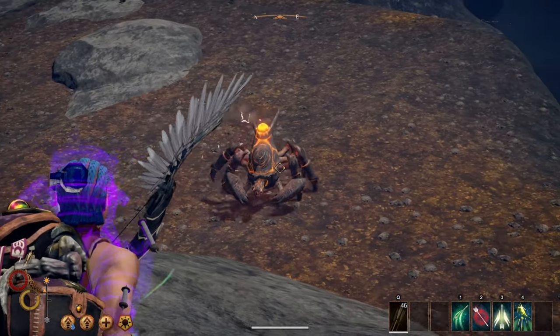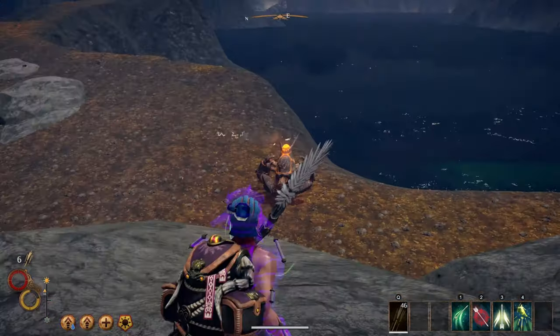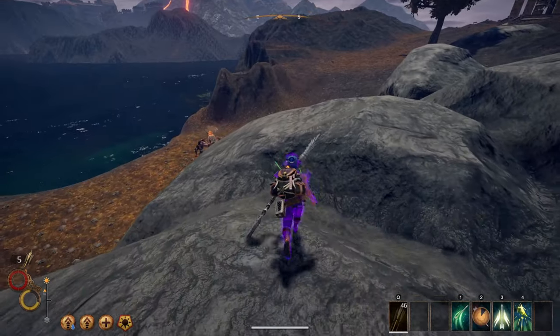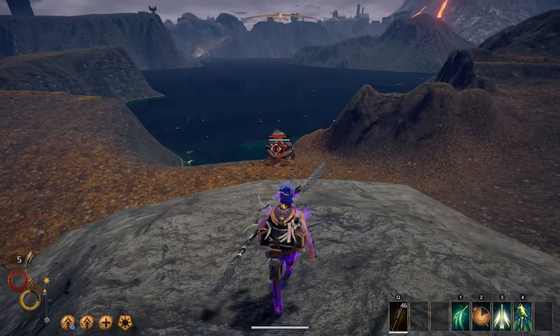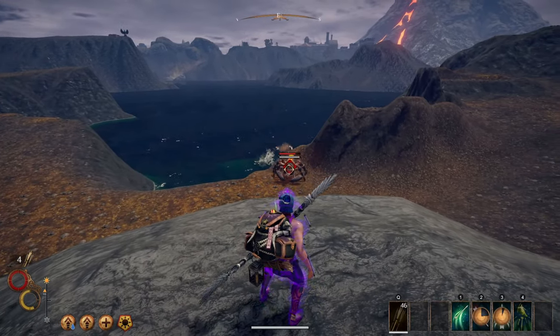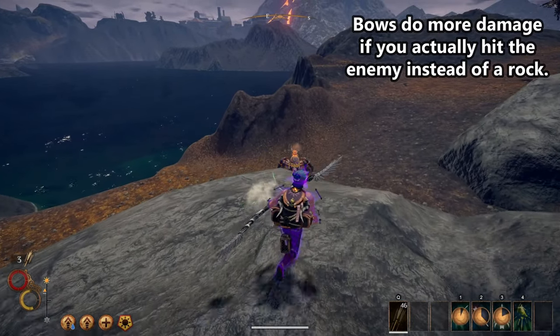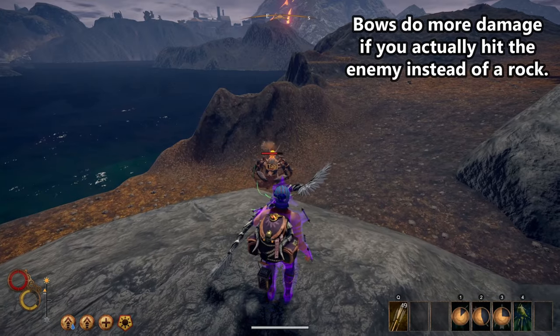The sad thing about this bow is that it also reduces your physical resistance by 15%. This means getting hit by melee attacks will get you killed more quickly than before. Most of the unique items added into Outward with the Three Brothers DLC have what I like to call a curse on them. They all have cool and powerful abilities, but those do come at a cost.